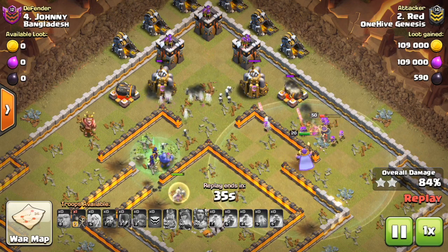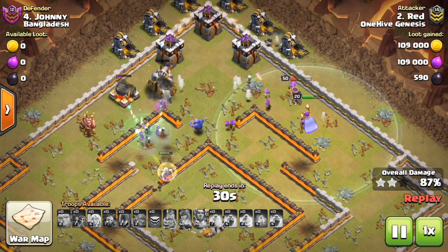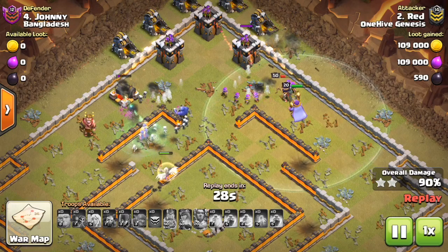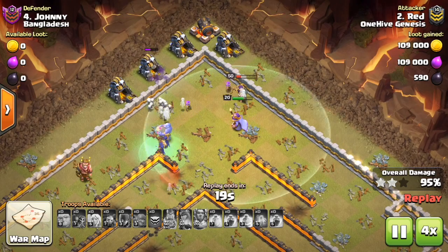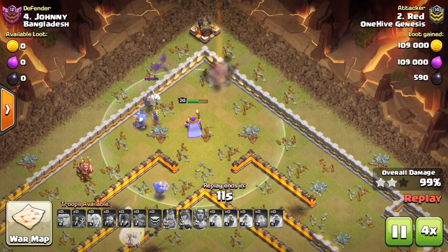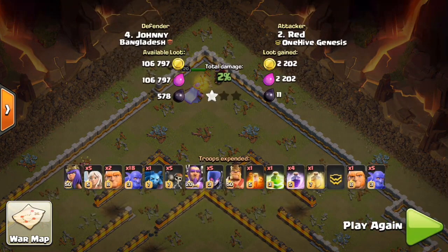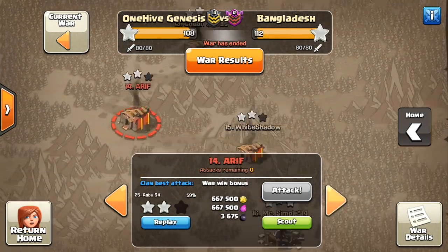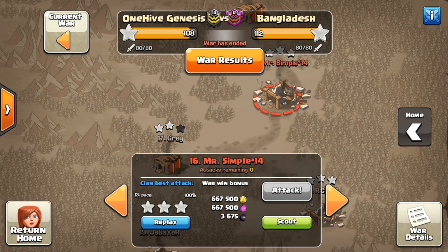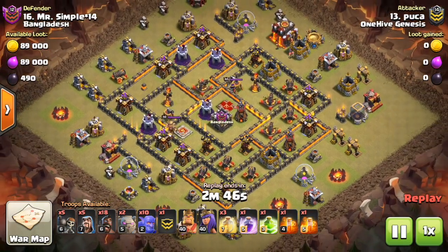Next we have Inferno Tower balancing. They're changing the multi-mode damage — increasing it slightly. We're talking about 4, 3, and 6 DPS increases for levels 3, 4, and 5 respectively. So just a very small increase for each of the Inferno Tower levels once you get to level 3 and beyond. Not really a big change, but it is something that I and others have been looking for.